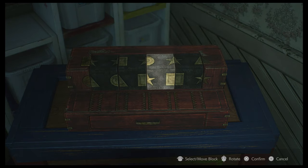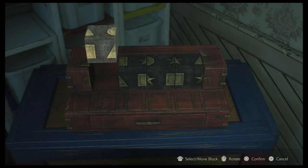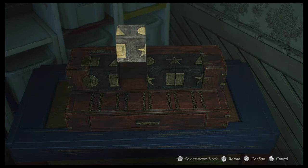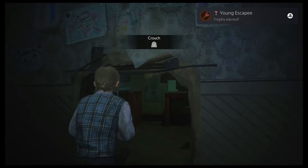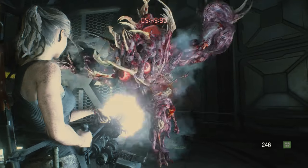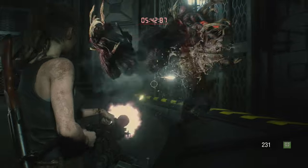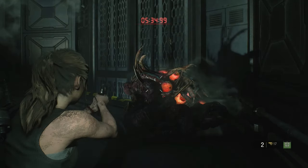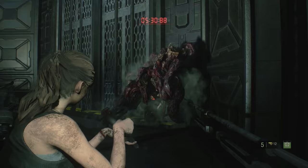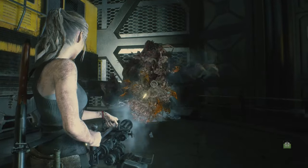Claire also has a couple trophies specific to her playthrough. Young Escapee — escape the bedroom within 60 seconds during Sherry's segment. With Time to Spare — defeat stage 4G with four minutes left until detonation. This is easy to do if you have the minigun after your hardcore S+ run. When he climbs up the walls you can use the grenade on him — you'll want to pop his eyes as much as you can. That taser-style gun is actually really strong against him. You can also do it on accessible difficulty if you're having trouble.